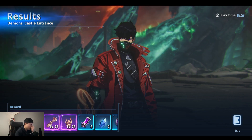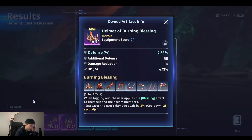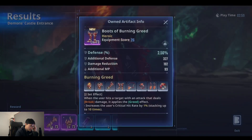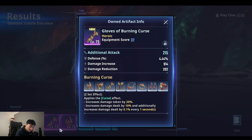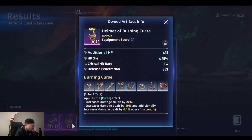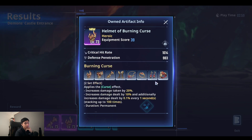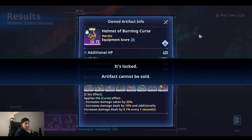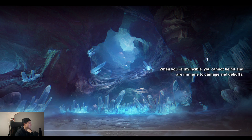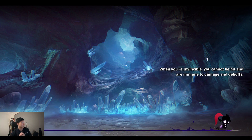Come on, give me an attack helmet. Crit hit, crit damage — this one's all right, damage increase, attack, attack, attack, attack. This will be a really good one for SAR but I want a full greed set for SAR so I'll save it for now. That is Cerberus done. I'll see you guys in the next video where we tackle floor 25. See you then!